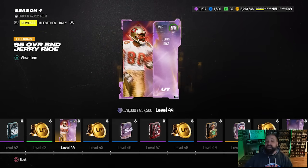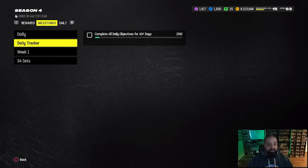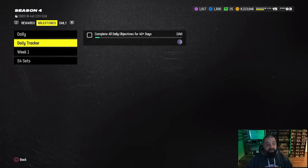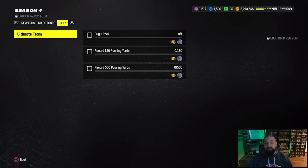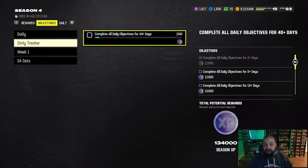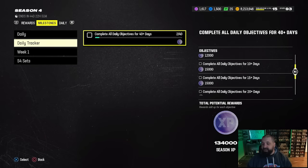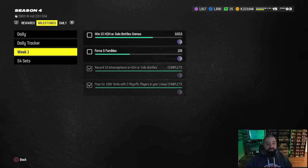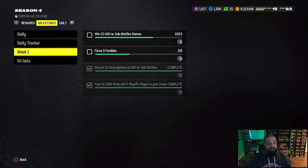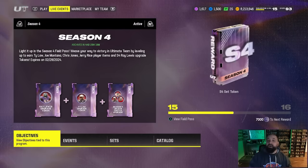With this field pass you get players, packs, coins, and a bunch of different things. Everything you need to do to level it up is found to the right under the Milestone tab. The dailies are the most important - every day around 10:30 AM Eastern time we get a new set of three objectives. Knock those out and they go towards your daily tracker. At two days, five days, and ten days you get big chunks of XP. Every week we also get a new set of objectives that update every Wednesday, so this upcoming Wednesday you'll see Week 2 objectives.